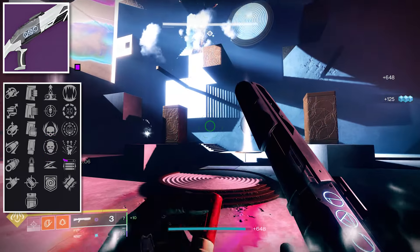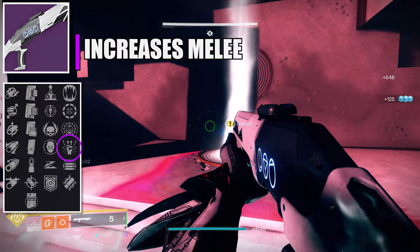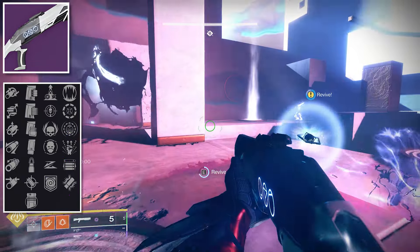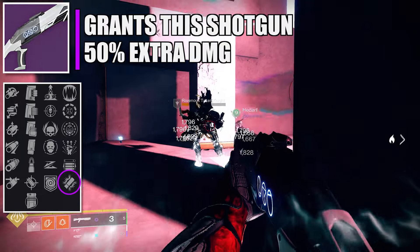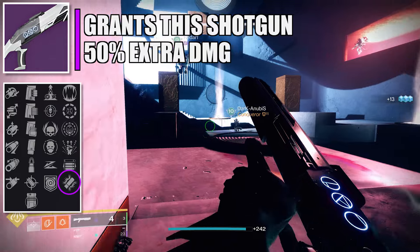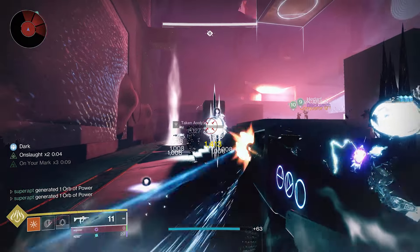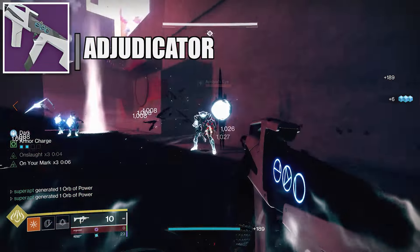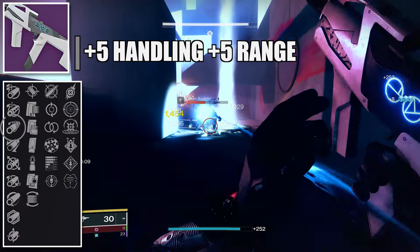For PvE rolls on the auto rifle, I recommend Dragonfly on the third column — a precision kill creates an elemental damage explosion. On the fourth column, put Volt Shot: reloading after defeating a target overcharges the weapon, causing it to jolt targets on hit, and you can also stun Overload champions with Volt Shot. The origin trait for these Prophecy weapons is called Crossing Over: increased range and handling for the top half of the magazine, while rounds from the bottom half deal increased damage.